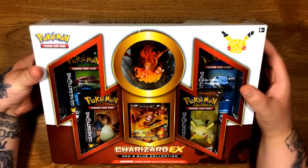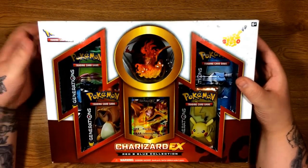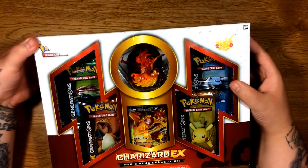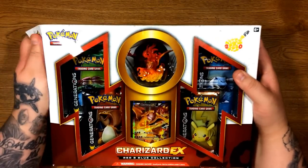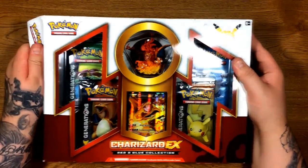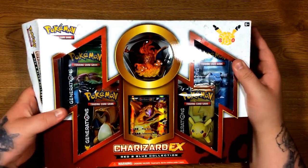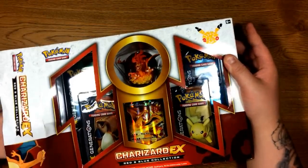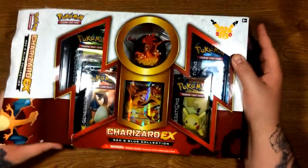As you guys can see, it comes with 4 packs and a Full Art EX card which is Charizard, which honestly looks pretty sick. I would have preferred Blastoise but they didn't have Blastoise — you guys can be sure I will be opening that one in the future. And it also comes with a figure. It does come with the figure and 4 packs.